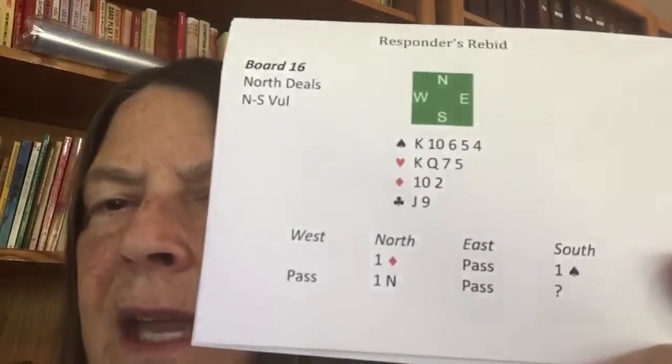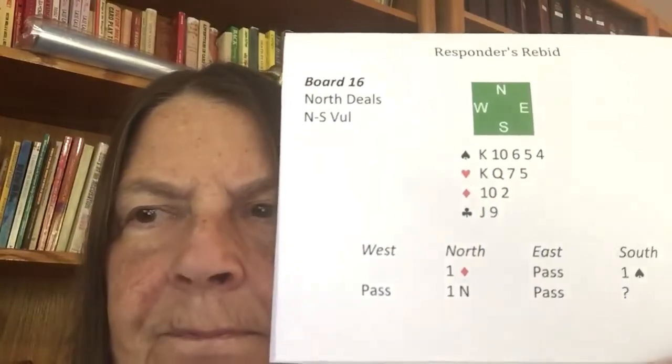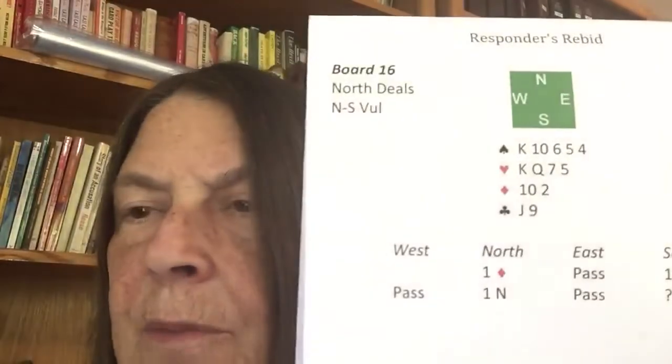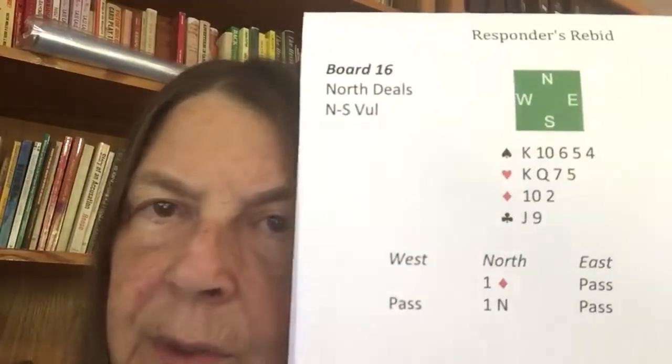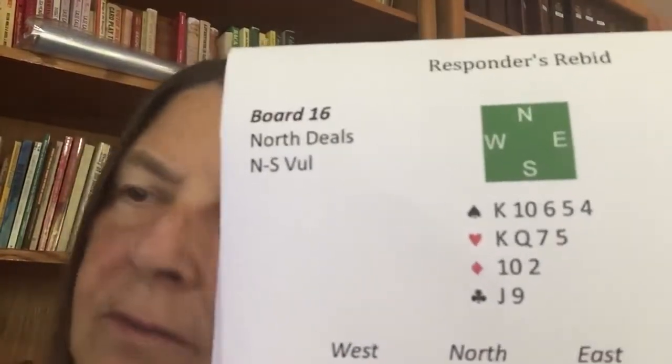And our last one. On this one, partner opened one diamond. I bid one spade. And partner rebid one no trump. The one no trump bid — what did it say? 12 to 14 points. We know it's not 15 because they're balanced, and if they're balanced they did not have a five card major. With 15 to 17 they would have opened one no trump. So this is 12 to 14, and they don't hold four spades. They could have four hearts — because over one spade, if opener had rebid a new unbid suit higher in rank than the suit he opened at the two level, that would have been a reverse bid — strong and unbalanced. So if he's only 12 to 14 points, he can't bid two hearts if he has four hearts.